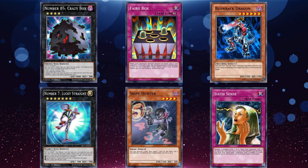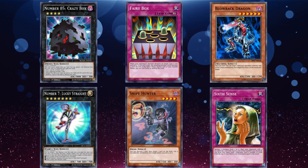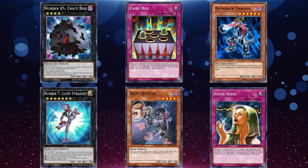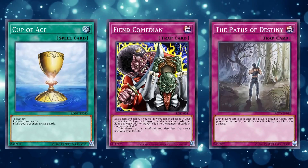Those are the gamble cards which happen to fit into other decks as staples. We also have gamble cards which were used because they don't care if their negative effect happens or not. Although that category is incredibly small — I can only really think of three: Cup of Ace, Fiend Comedian, and Paths of Destiny.